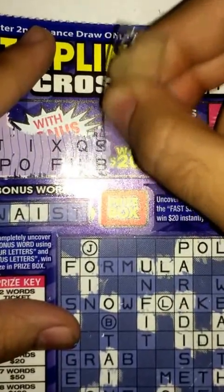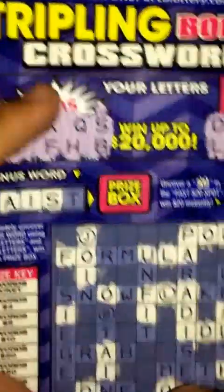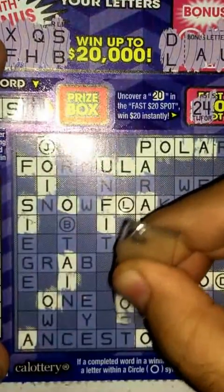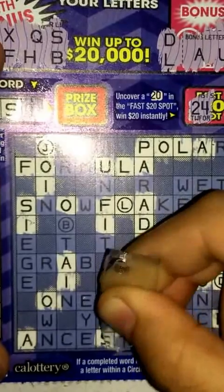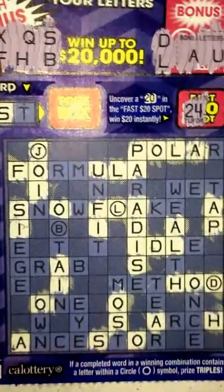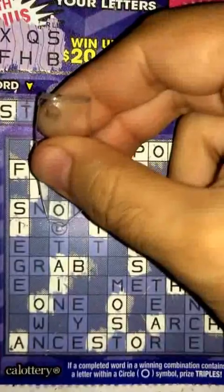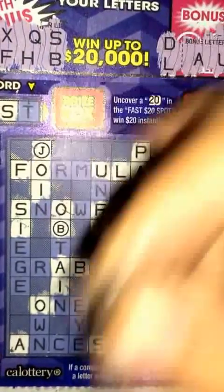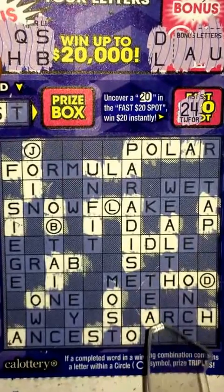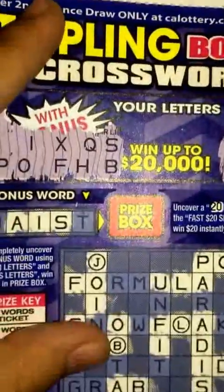S and B — we do have an S on our bonus word, we just need a T and W now. Starting with S and B, going for that. Got all the S's out of there. For B, there's one right there and another one right there. It looks like T and N are the main letters I need, hopefully I get one of them — also the E and W. S and B, looks like that's it, so keep going. I think I'm down to six letters here.